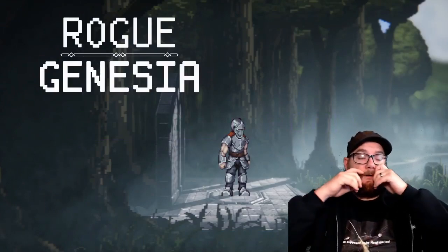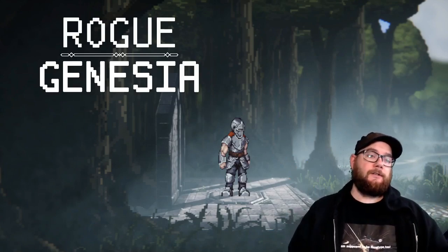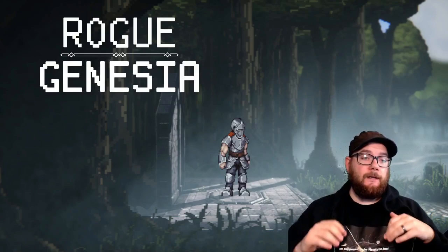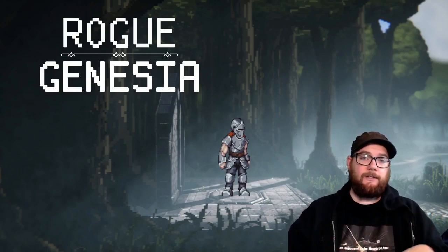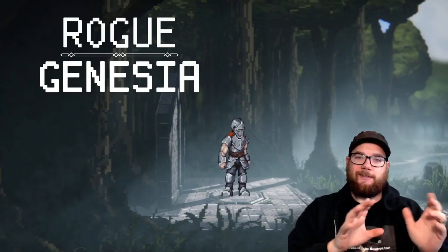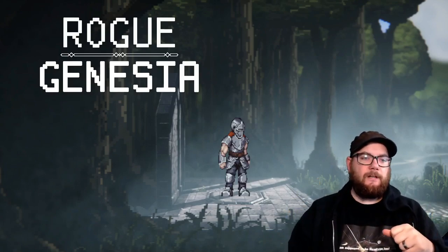What's up, everybody? We are doing another issue of Minute to Win It. We're gonna chat about Rogue Genesia today. This game is a pretty sweet indie roguelike that combines elements of games like Vampire Survivors — with the bullet hell action — and Slay the Spire, with the card mechanics and the way the map gets laid out.